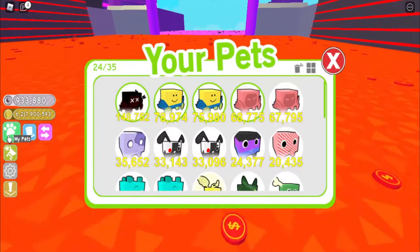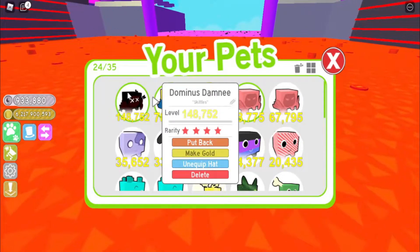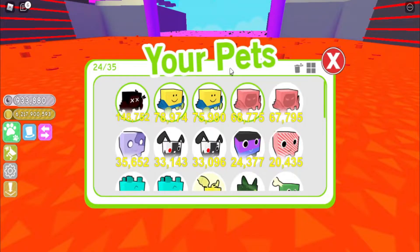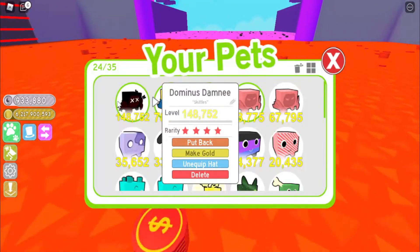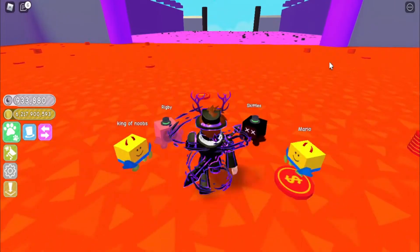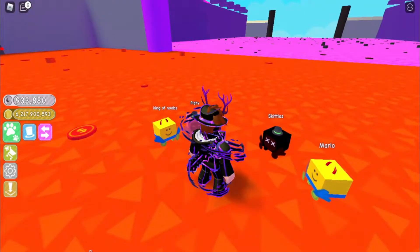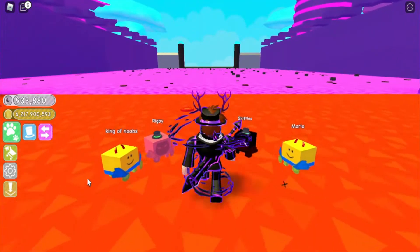As for pets, I have the Dominus Dummy, the Dominus Noob, and the Dominus Cherry. This one has 148,000 power, this one is 70,000, 50,000, 68,000. You can only use four pets at a time, and I don't have any Game Pass to expand that, so I'm just going to make it work.